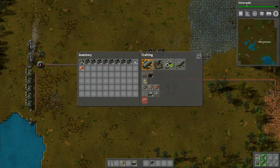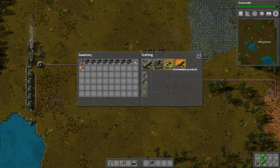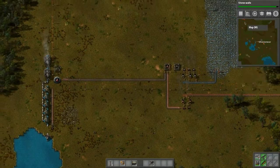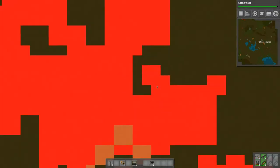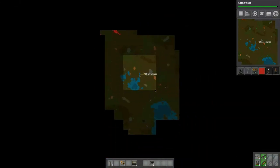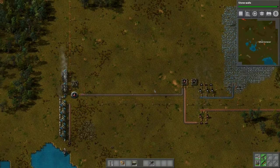Once we get this research done we're going to have stone walls, but we're still kind of stuck with the old tech. We do need better weapons because there are already going to be biters — you can see them right up here. There will be some big biters there, and that's kind of relatively close. But that's alright — I don't see any pollution yet.